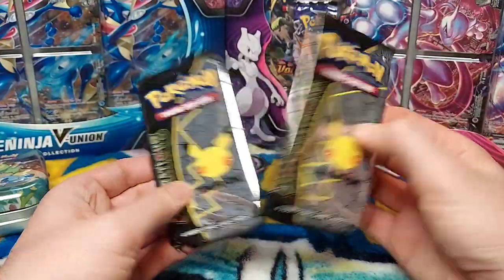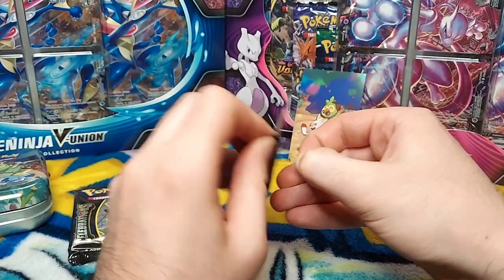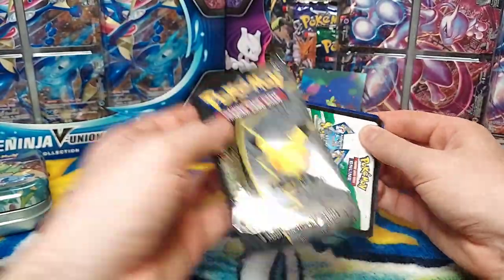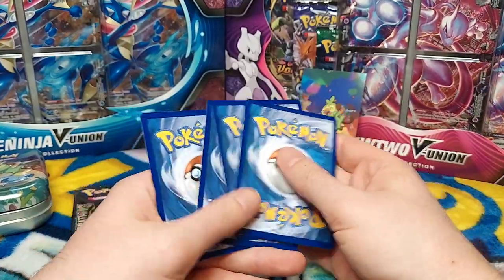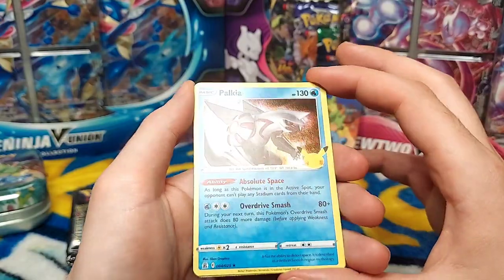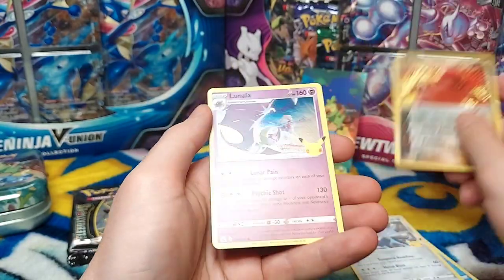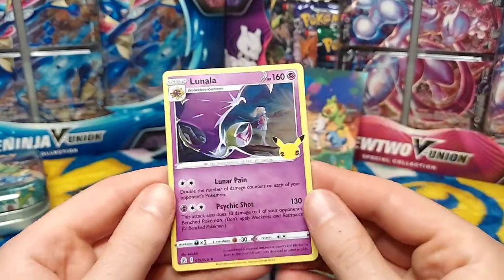Here we go, here we go, here we go. This is so exciting. We got Palkia. Dialga. Nice. Team Magma's Groudon — ooh, what a nice texture to it. And then Lunala. Love Lunala, one of my favorite legendaries.